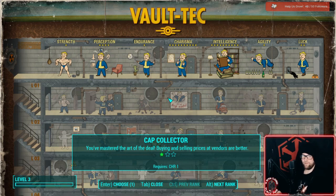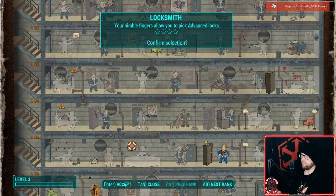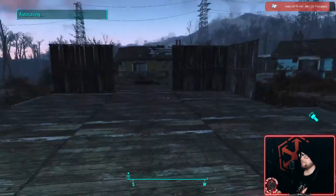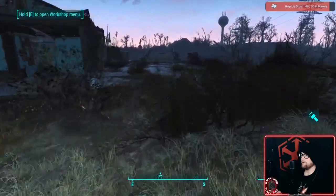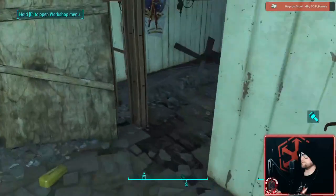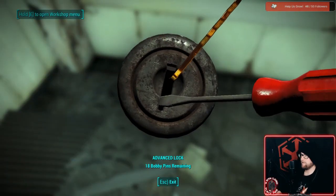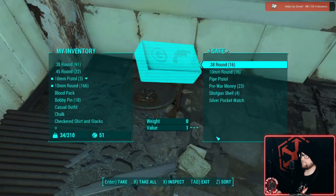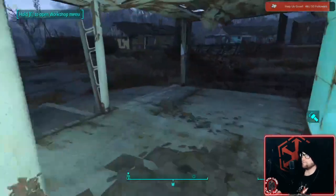Level three is Locksmith rank one for me, so now we can pick advanced locks. We have some advanced locks around here to pick — I think there's one over here and one in the cellar. So we can move down and pick this advanced lock, which is great. Got it!